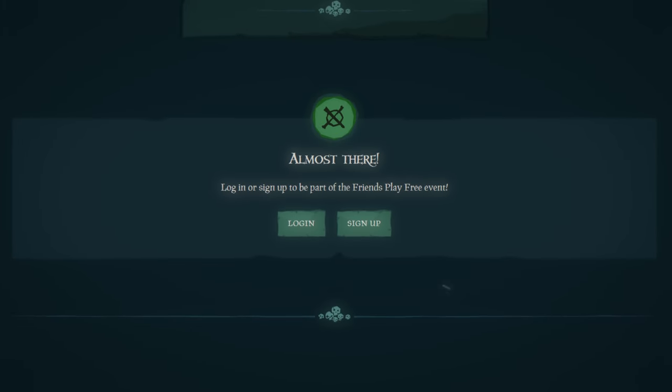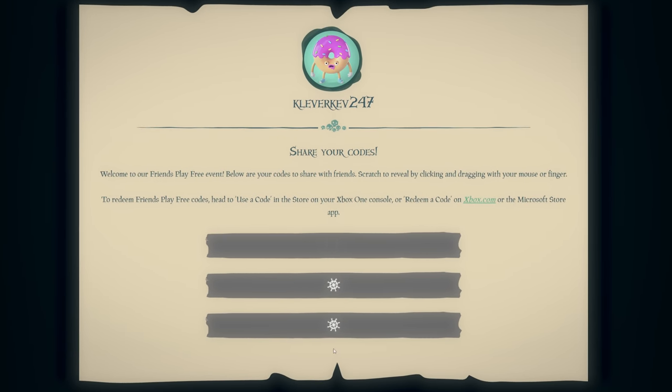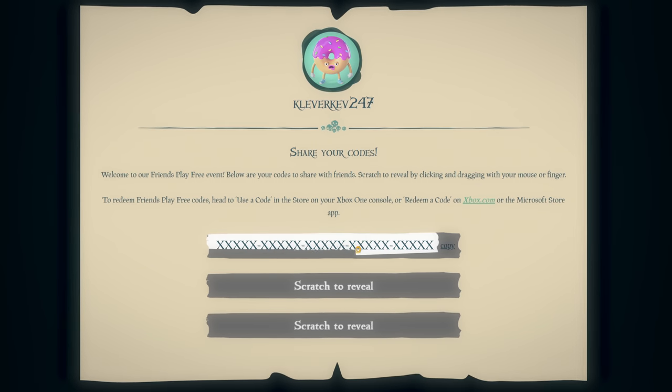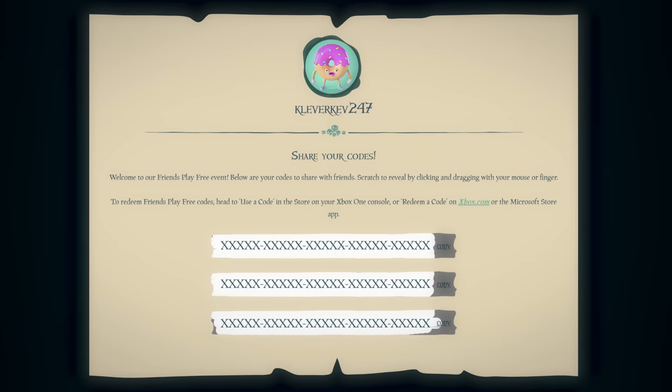You'll be prompted to log in with your Microsoft account, and then you'll be presented with three panels which you'll need to scratch to reveal your codes. Each 5x5 code gives one player unrestricted access to play Sea of Thieves for the duration of the offer.